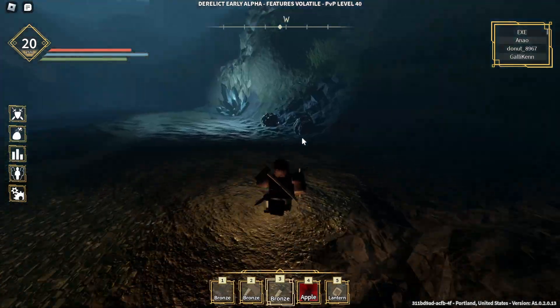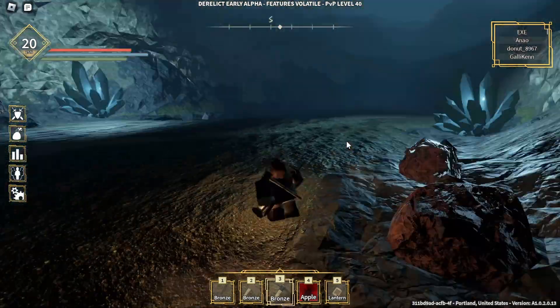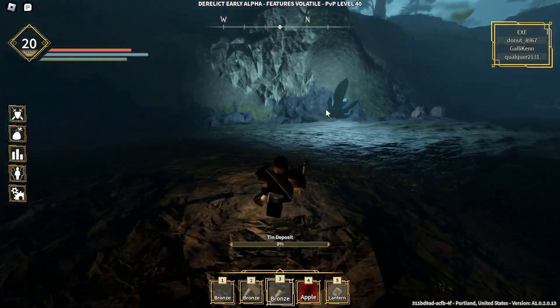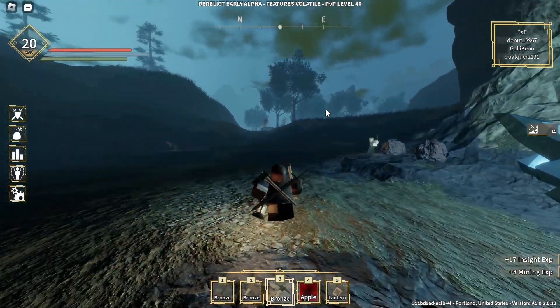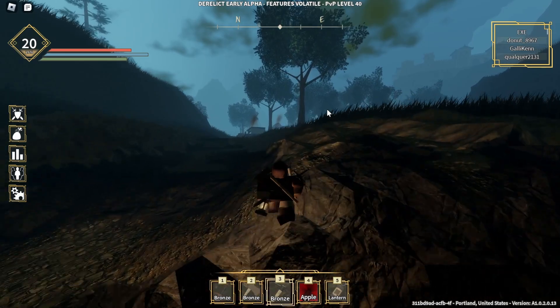This is the starting area mines. You can find your tin ore deposits from over here — there's one, two, three, four, five of them. That's pretty much all of the tin ore deposits, and you can mine these to go ahead and get yourself some tin ores.